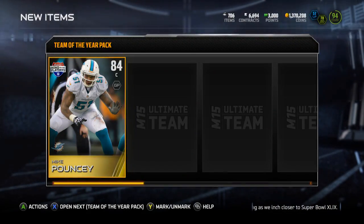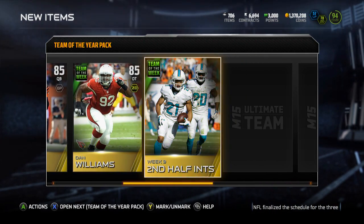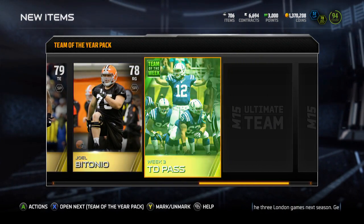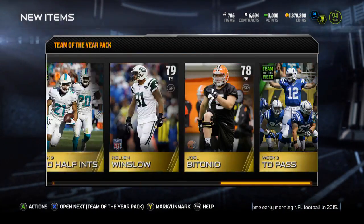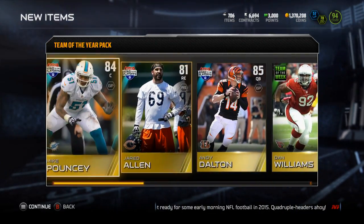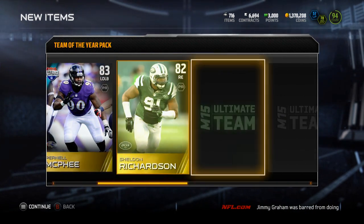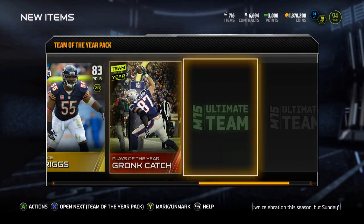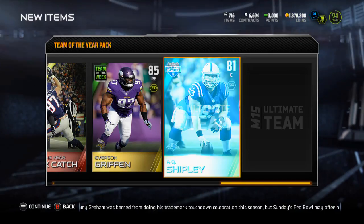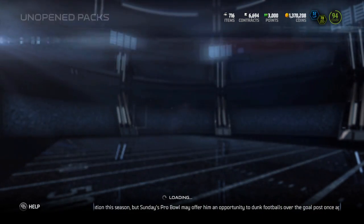Let's go into the next one — Mike Pouncey, Jared Allen, Andy Dalton, road to the playoffs Andy, Brent Grimes. Nothing so far — there's the Andrew Luck, another Luke Wilson, and the Antonio Brown kick. I'd like to pull one Team of the Year player, but am I getting too greedy? Chris Cook, Pernell McPhee, Sheldon Richardson, the Aldon Smith collectible, Dan Scuda, Lance Briggs, the Gronk catch Team of the Year collectible.